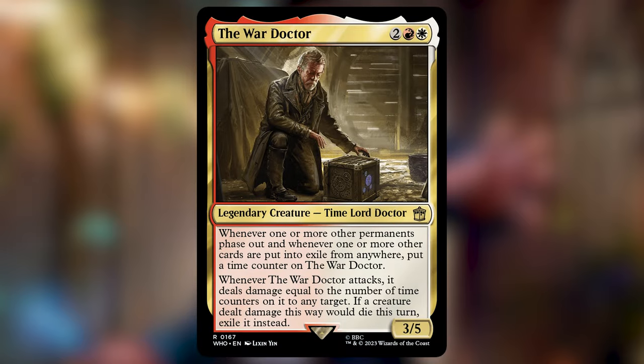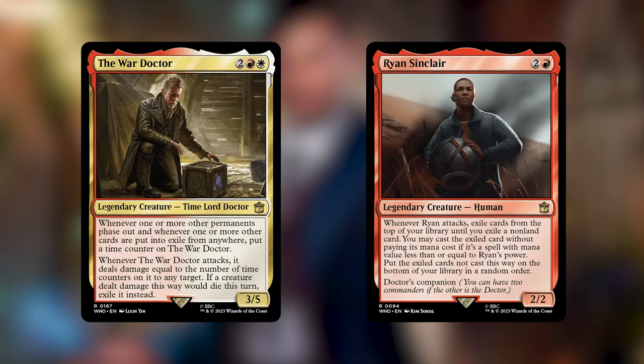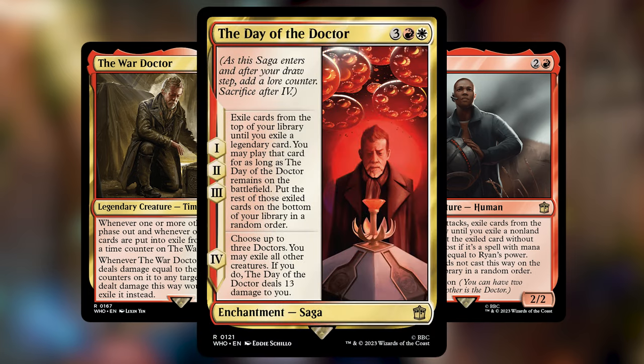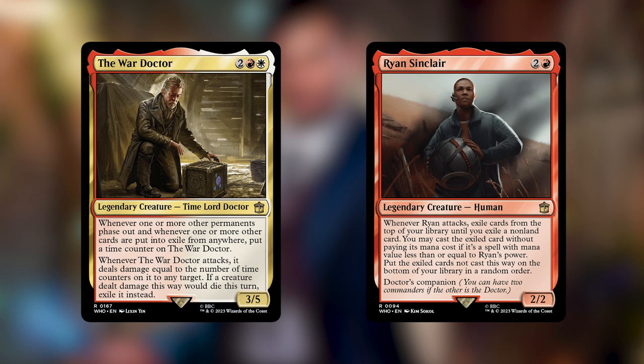My second callout is about the War Doctor. A commenter pointed out that each card you exile triggers the ability, which means Ryan's attack trigger will trigger the War Doctor every time you exile a card from the top — not just once. That's a synergy I completely missed. You can also see this with the Day of the Doctor saga card. K9 was great for the attack synergy, but Ryan makes this deck into a powerhouse that's really hard to stop and is more universally applicable, so I'd recommend Ryan as the companion for the War Doctor.